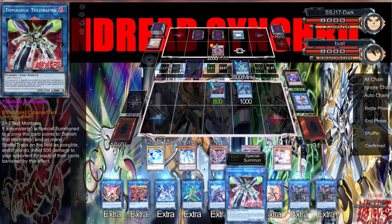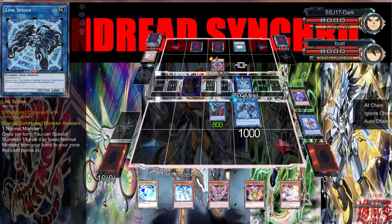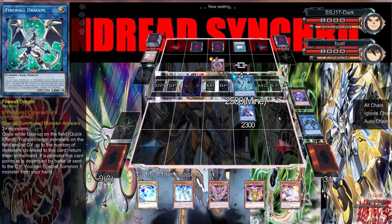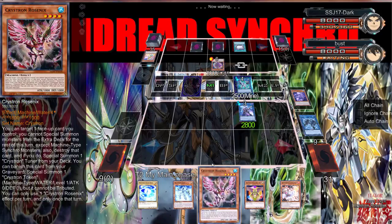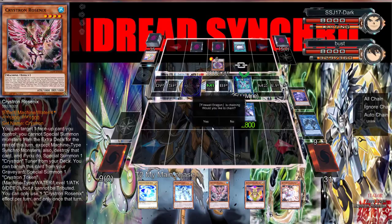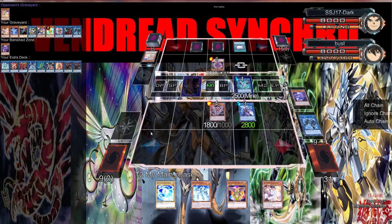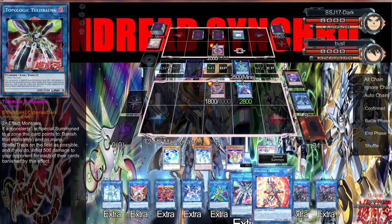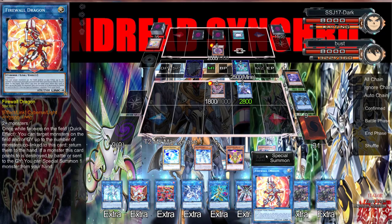And if a monster is specially summoned into the zone, banish that monster and as many spells and traps as possible - okay so we can't go into that right now. But we can go ahead and go into a Decode Talker. We're just going to trigger the Firewall and special summon Rosenix, and we just keep going from there. Bam! Where do we go now? Where's the second Firewall? Okay, we go into this.